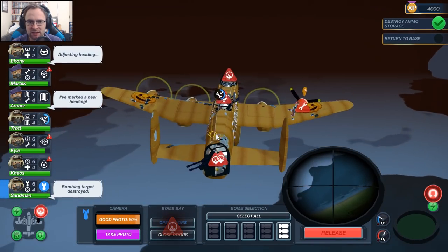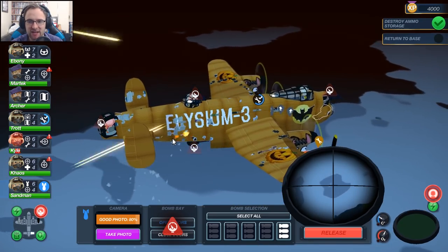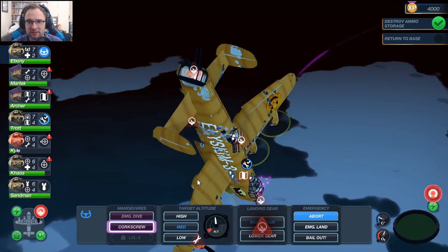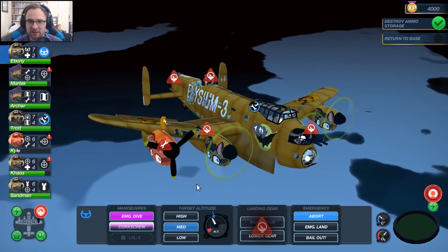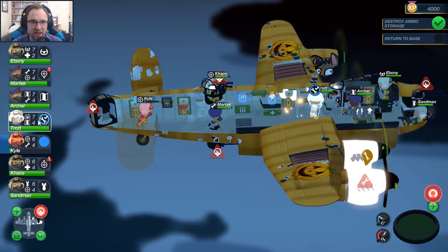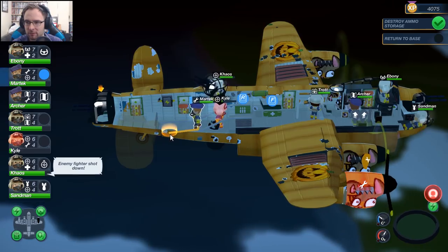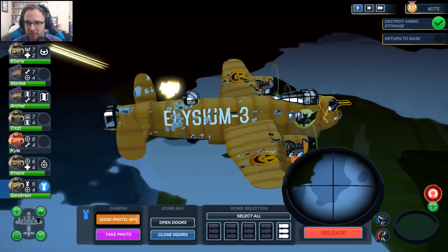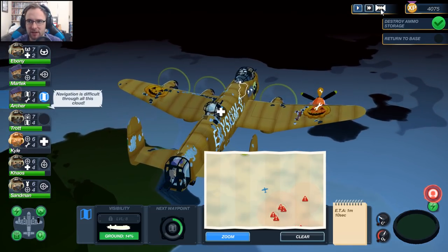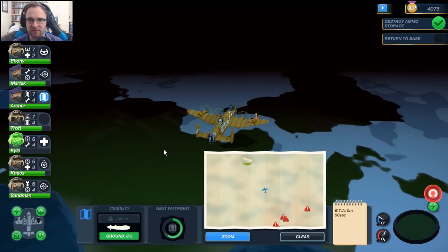Hydraulics are down, so can't really mark enemies or turn turrets — hydraulics being down is not good. That is such a violent corkscrew right there. Kyle, go rest in the sleepy bay. Martech, go get the back turret. Sandman, close doors. Are we over Blighty? I think we are. Pressing F to move Kyle immediately to medical rest is pretty helpful.